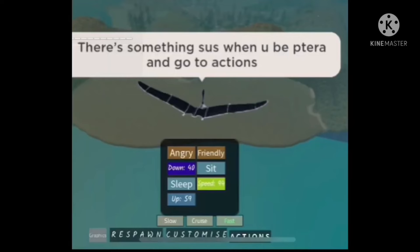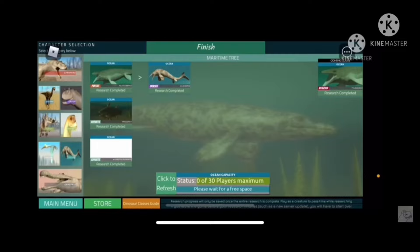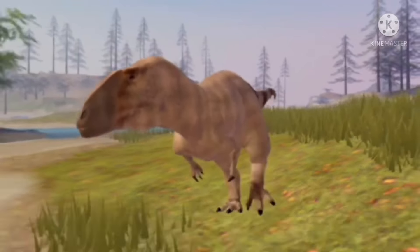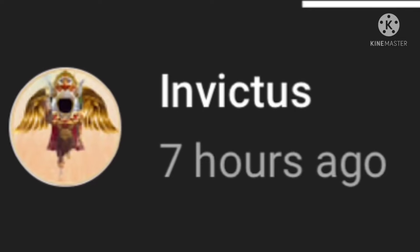Number 16: Also in the Aquatic Testing Branch, you can see your flying statistics. Number 17: In the Aquatic Testing Branch, there's an ocean capacity limit. Number 18: Eocarcharia got a well-deserved speed buff. Number 19: Mapusaurus is getting remodeled. Number 20: Immortal said that the next remodel will be a herbivore.